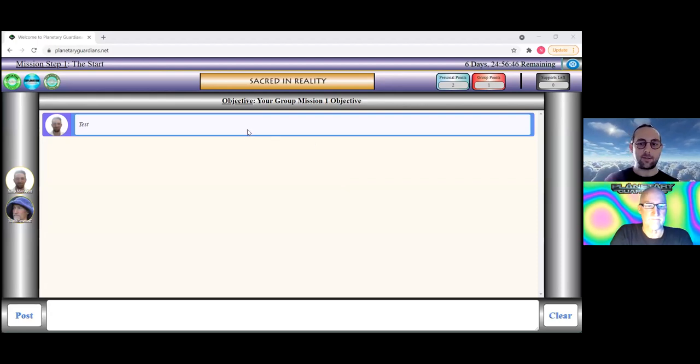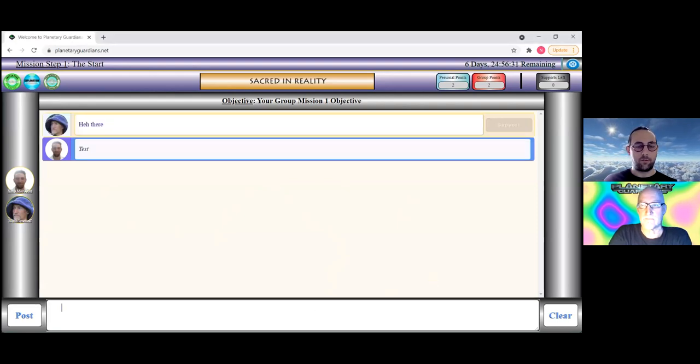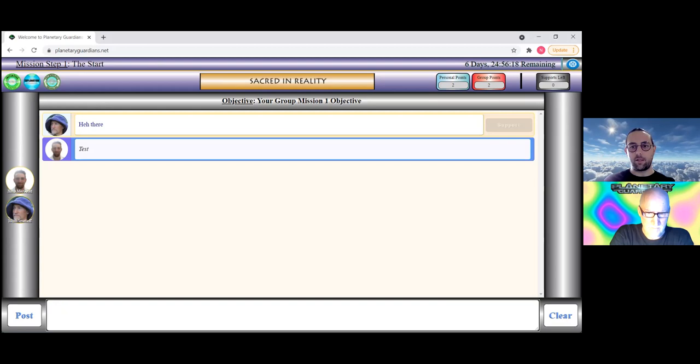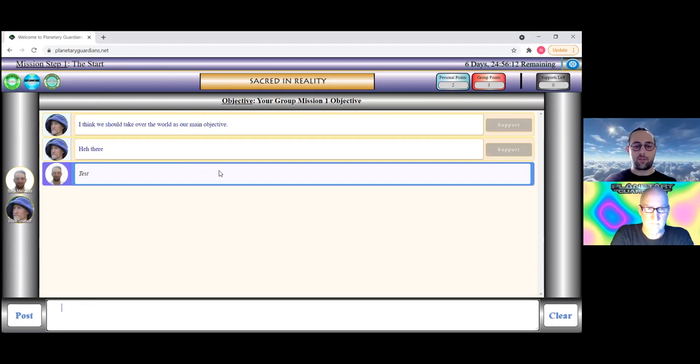Once a team member logs in, their profile picture lights up in color. If they type a message, you'll see it appear. The Support button shows on the right side of everyone's messages except your own — you can't support your own messages. If enough people support the same message, it becomes 'supported' or 'super supported,' it appears at the bottom of the screen, and is recorded as a supported thought. The most-supported messages from Mission One will become part of the mechanics of Mission Two: The Setup.